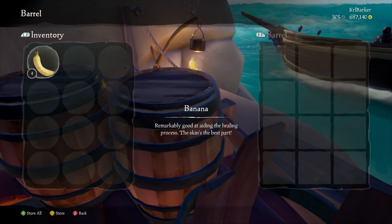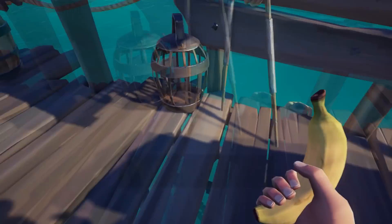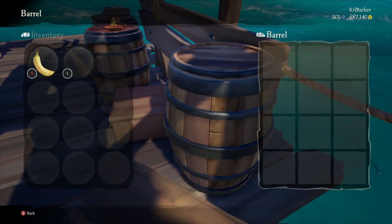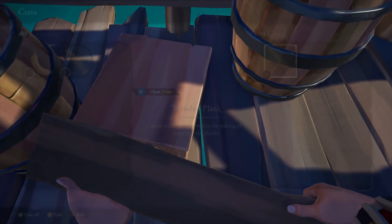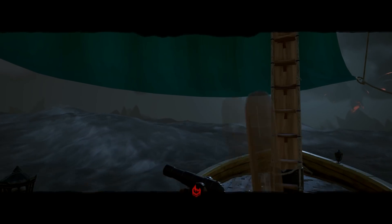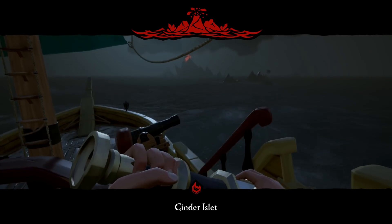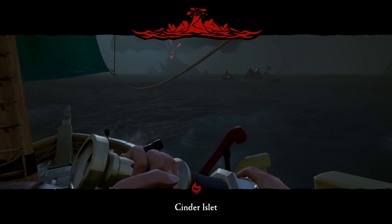So the first few things explained in the patch notes: the Devil's Roar map — explore the newly emerged lands to the east where both sea and land provide a new hazard for unwary pirates. Volcanoes rain down hot rocks that damage players and ships; it's never been more important to think carefully about where you anchor. Earthquakes and tremors forcefully shake the ground and the players in the vicinity.